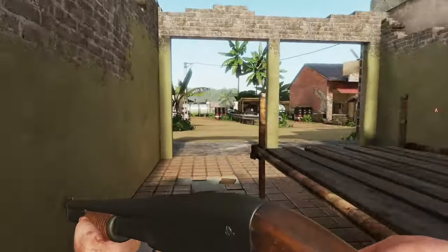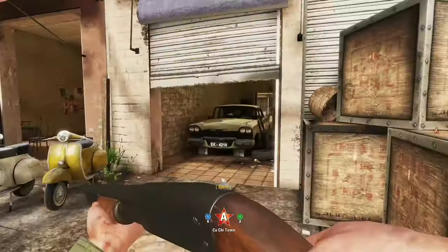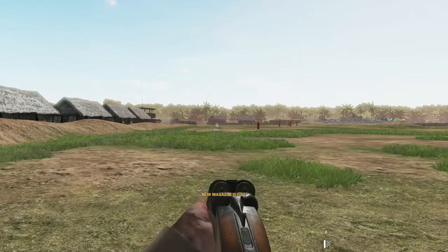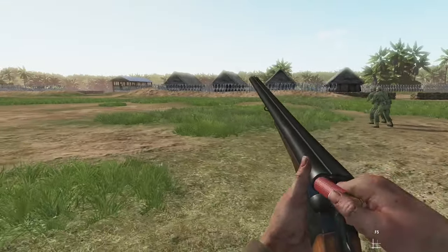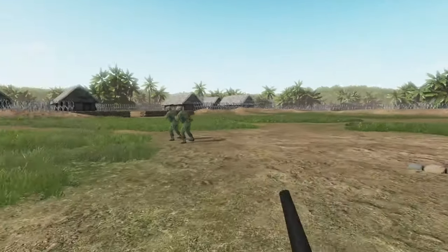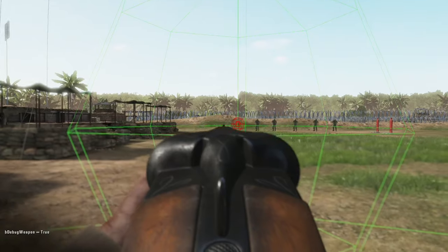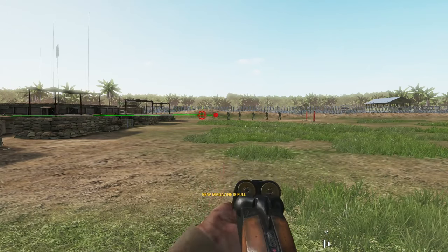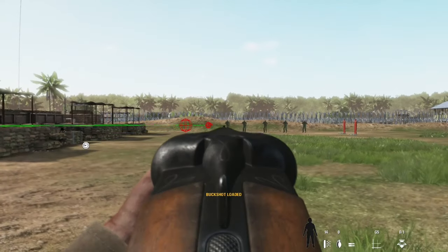Now we move on to the Northern shotguns, which in my opinion are just better. Starting with my favorite shotgun in the game — the hunting shotgun. This weapon is great because it is quite possibly the best sniper rifle in the game. In terms of ammo loadout, you have the best loadout of all shotguns. You can fire two shells either one at a time or both simultaneously. You can carry 16 shells of each type, or 32 of just one — so half slug and half buckshot, or all of one type.